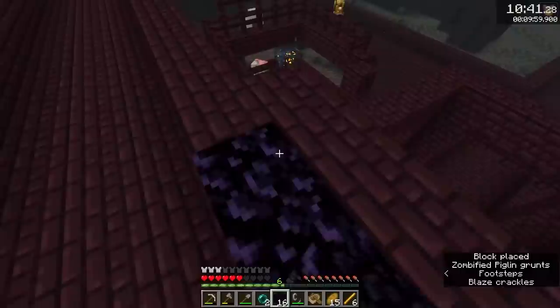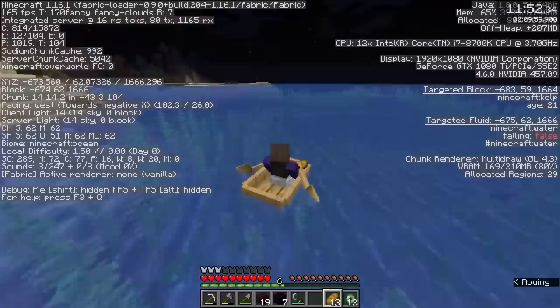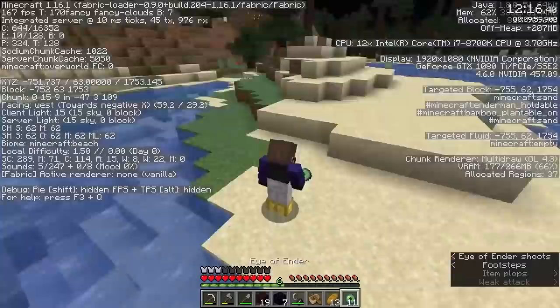He built his nether portal on the fortress, and at 10:50, upon entry back into the overworld, he spawned underneath an ocean. After locating the surface, he threw an eye of ender and it led him along a coastline. His next eye throw came 40 seconds later and it turned sharply from the first angle, telling him he was very close.